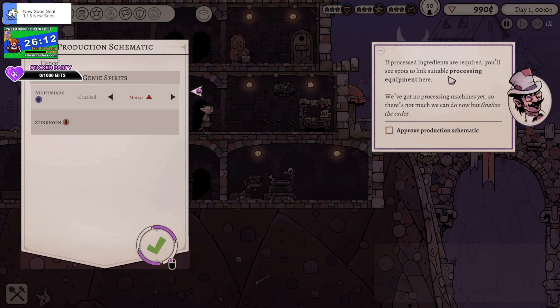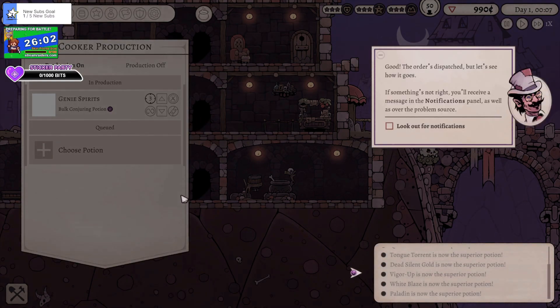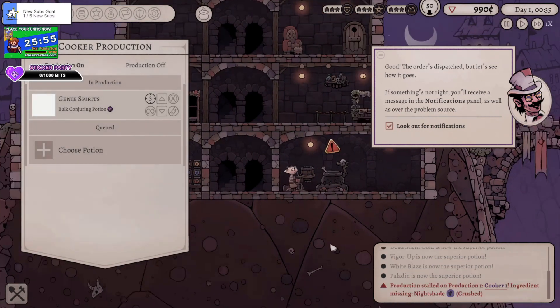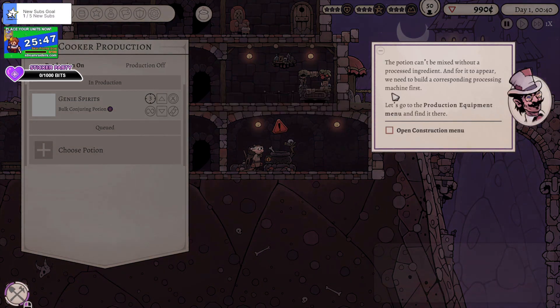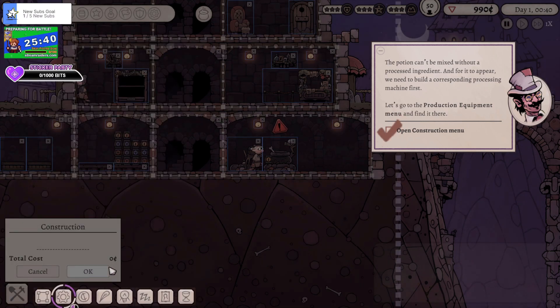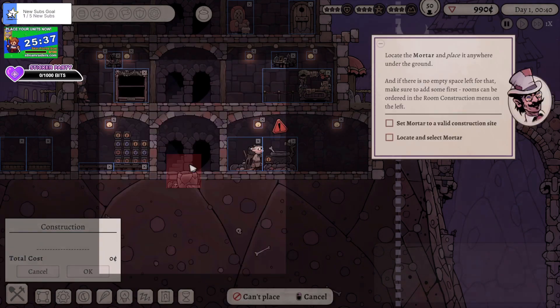If processing ingredients is required, you'll see spots suitable for linking the process equipment. We've got no processing machines, but we can't finalize the order — I need to approve the schematic. The order is dispatched. If something's not right you'll receive a message. There's a red warning over the cooker — we're missing an ingredient. The potion can't be mixed without the processed ingredient, we need the corresponding processing machine. We need to open the construction menu — we need a mortar.